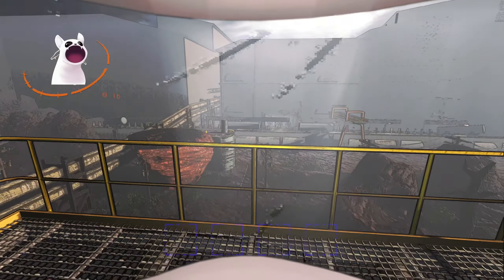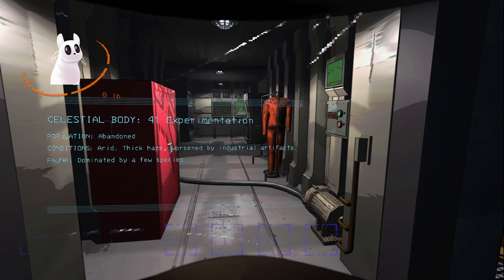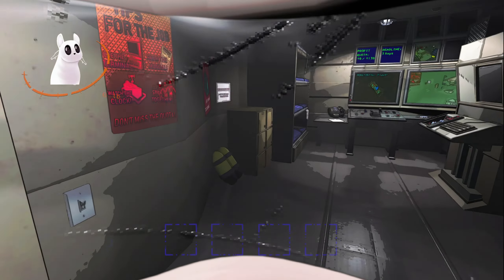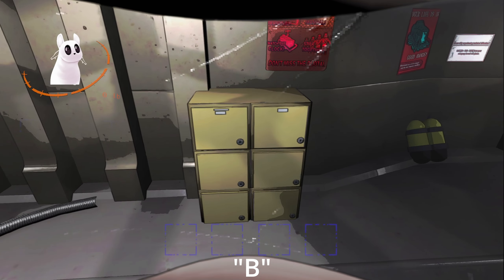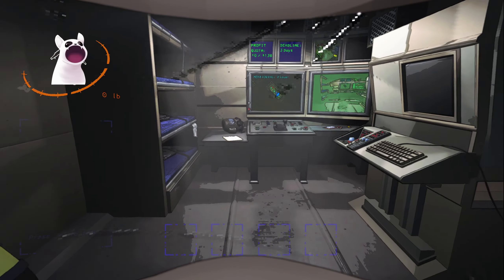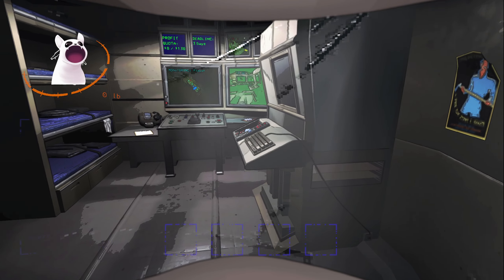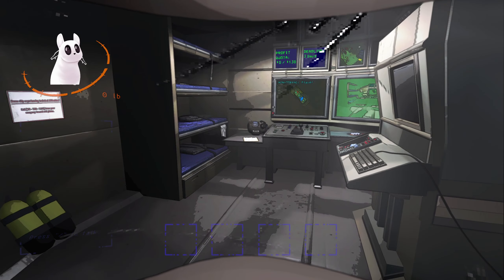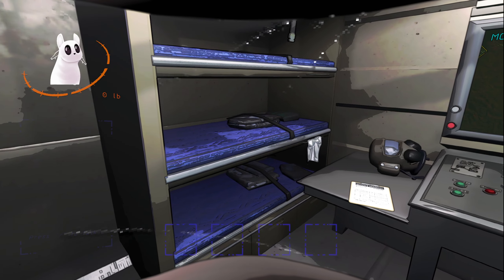Hello, this is a quick little video to show you something I've found that you can do in Lethal Company. When you're down on a planet, as everybody probably knows, you can pick up and move furniture with D. People like to make barricades and stuff, but there's a cool little thing you can do, especially if you haven't moved any of the objects, which is an easy way to escape the ship.